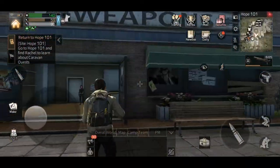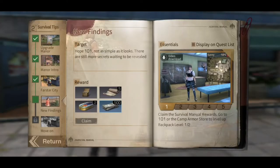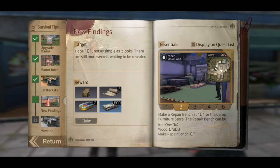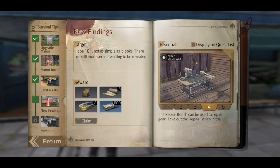What we need to do is complete a few bits and pieces here. We're going to go claim some manual survival rewards, go to Camp 101 Armour Store, level up. And we're going to go to the carpenter's bench — or rather, make a repair bench. We just need some iron ore and some wood, so we'll have to go about that later. Change the dog's habits with the little girl, and the repair bench can be used to repair gear.